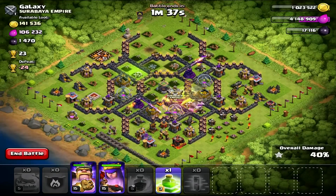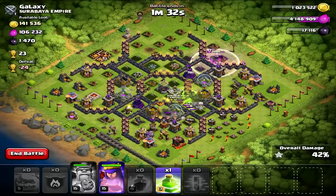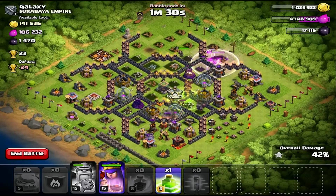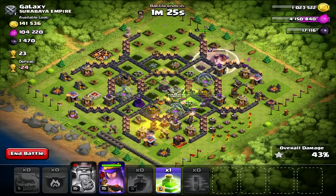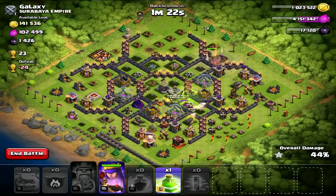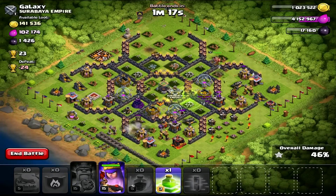The Barbarian King is heading towards the northeastern corner and we've got a cannon targeted on him. Hopefully the Archer Queen can back him up after that Wiz Tower. There aren't many golems left — the wizards from the clan castle have just annihilated them. But they didn't do a bad job; they cleared most of the base defenses except for the southern pocket and the eastern cannon.